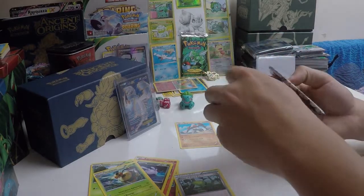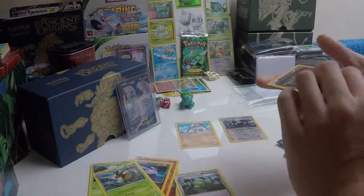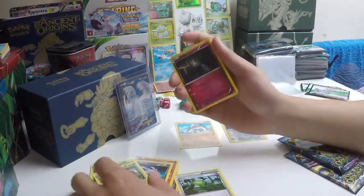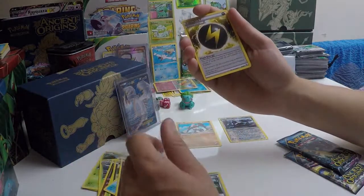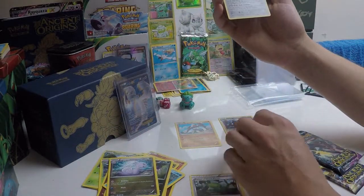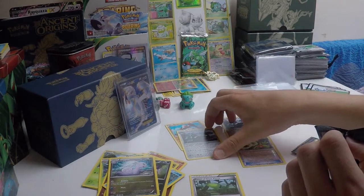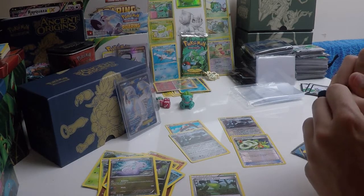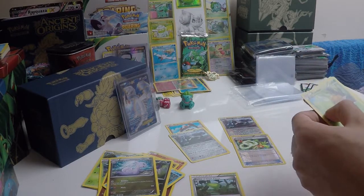Moving on to pack number two. We've got a Ralts, Oddish, Inkay, Combee, Relicanth, Sableye, a Flash Energy, a Sliggoo, a Reverse Sceptile Spirit Link, and our rare is the Metagross. It's got Magnetic Warp — once during your turn before you attack, you may switch your Active Pokemon with one of your Bench Pokemon; if you do, your opponent switches their Active Pokemon with their Bench Pokemon. So basically an Escape Rope ability.